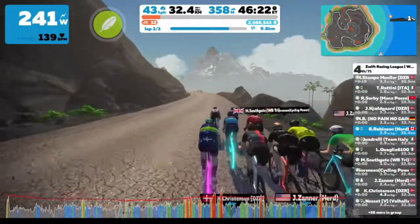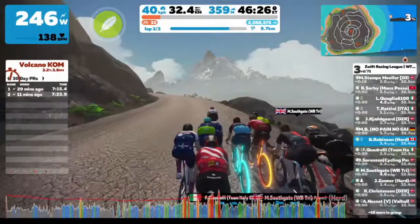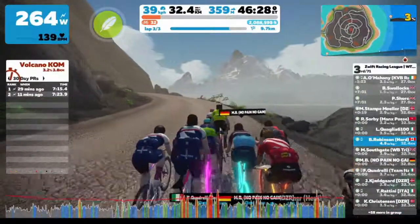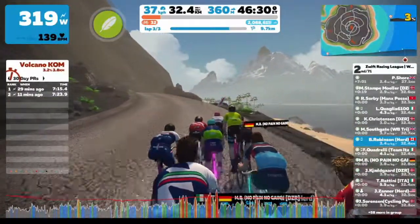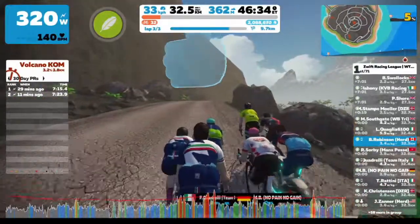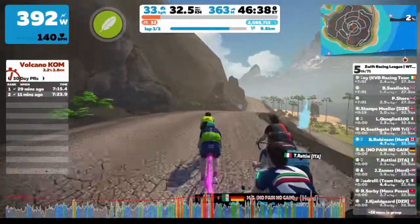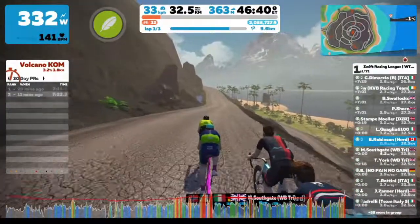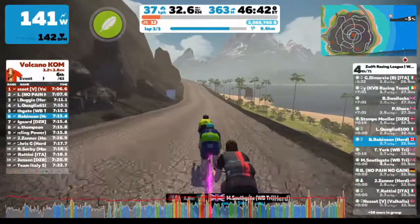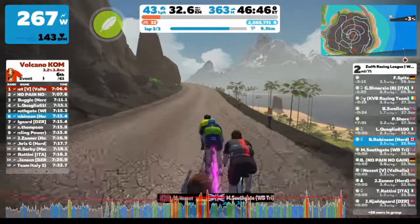Nothing too exciting happened on the descent. There was a group of about 11 riders with me and John heading into the start of climb number three. Mike Buggy was about 20 seconds back at that point, and Chris Greenland would have been close behind him. This is the front pack of the race and we're about to start KOM number three.